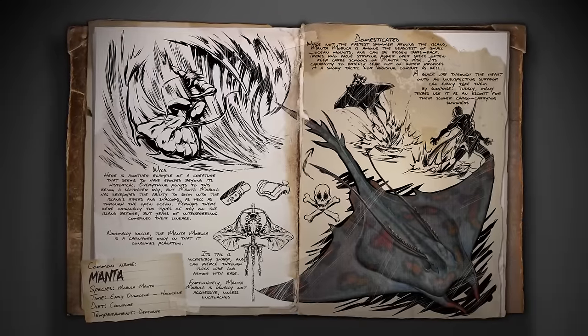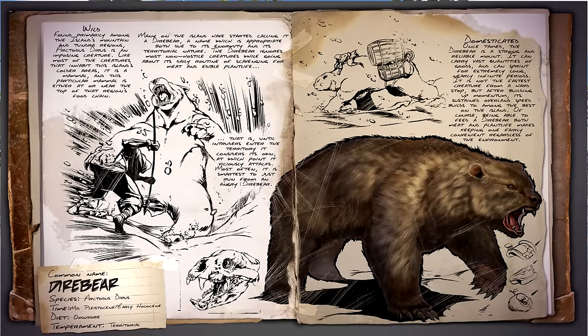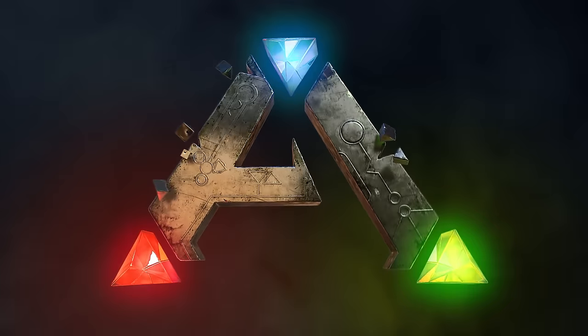First up we have the two new dinos, the Manta and the Diabe. The Diabe is a territorial omnivore, ignoring most non-hostile creatures and having the ability to eat both meat and plants. The official name for this creature is the Architus Dyrus, however its name was later changed due to its enormity and territorial nature, furthermore having an easier to pronounce name. The Diabe makes for a fairly easy tame as it is capable of being tamed off of both food types. The saddle is unlocked by reaching level 35, and costs 300 hide, 130 fiber, and 100 cementing paste.